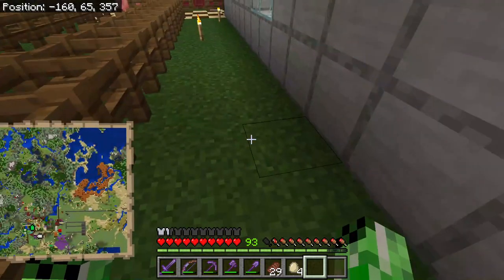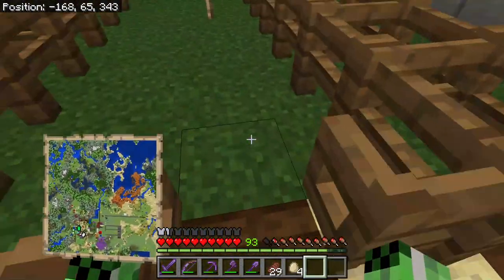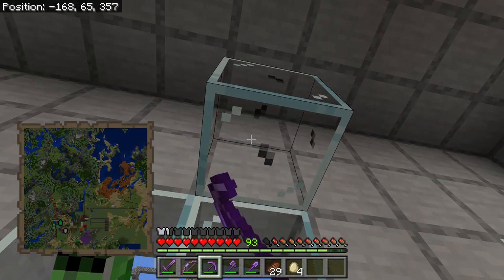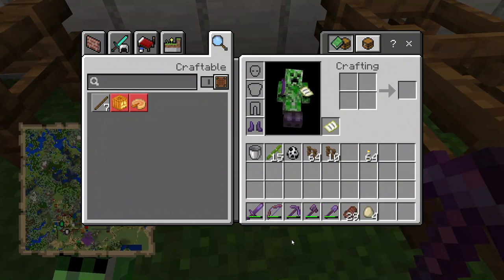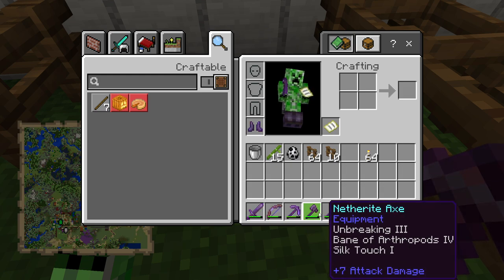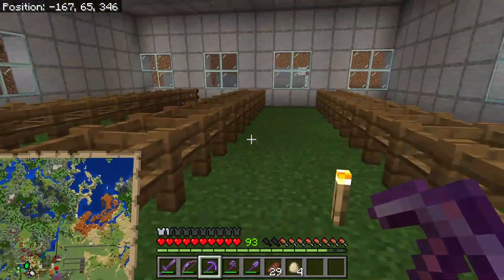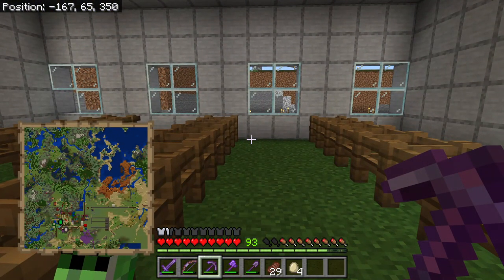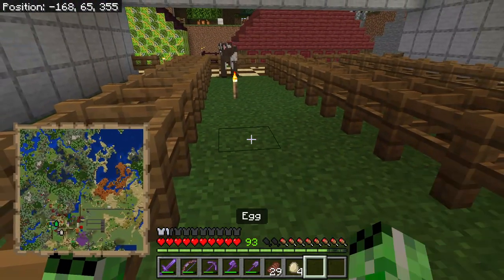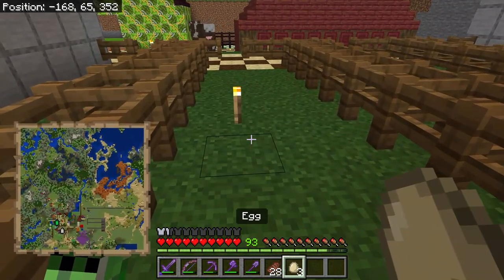The problem with this is: have I got fortune on my pickaxe? If I've not got fortune on it, then it won't work. I've got fortune on it — okay, I should hopefully get the glass back. Wait, how come I didn't get it back with fortune on it? Oh wait, was it silk touch? I think it was silk touch, actually. I'm getting confused with all these enchantments. It's alright, we can get some more glass.